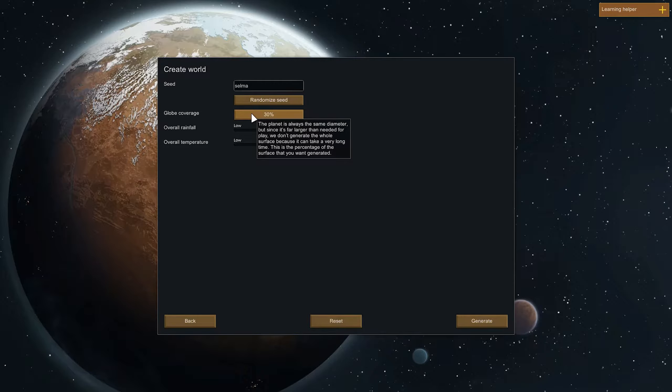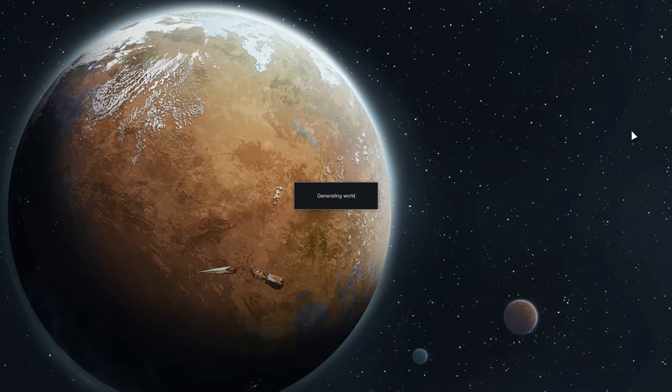Globe Coverage: the planet is always the same diameter, but since it's far larger than needed for play, we don't generate the whole surface because it can take a very long time. I could tell it to generate the whole surface — it can take a very long time to generate an entire planet. So this is going to generate literally the entire play world that we have to choose from. Before, when it generated the world, it generated it in the form of a map so that you could select a spot. You still get a map of the world, but it's not flat — it's actually pretty awesome. And it goes with one of the new features: the ability to finally go outside of the colony and do things out in the rest of the world. It's so great — you'll be amazed.